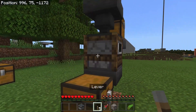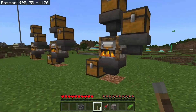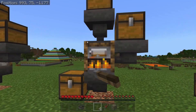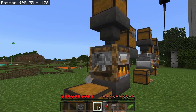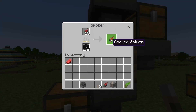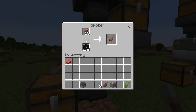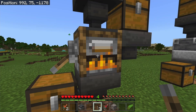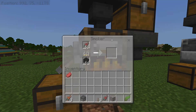Flick the lever down and that's going to stop items from going into the bottom chest. What you need to do is let at least a couple of stacks fill that bottom chest before you start collecting, because if you just collect a few pieces you're only going to get one or two levels per click. But if you let the entire chest fill — or at least 10 slots — you're going to get a ton of XP.